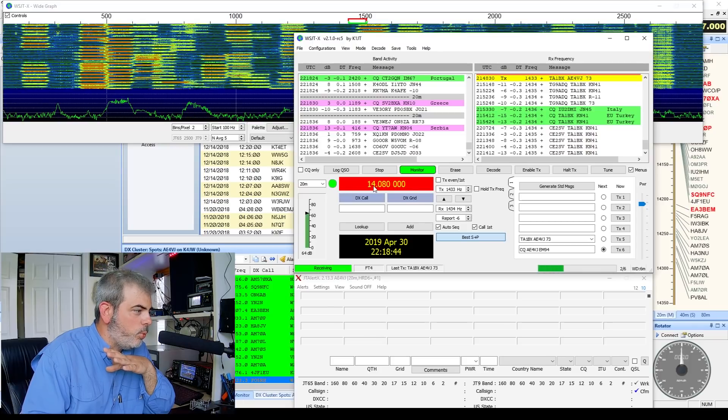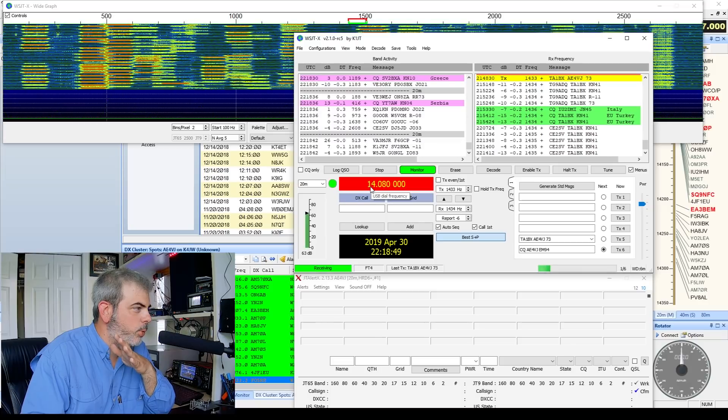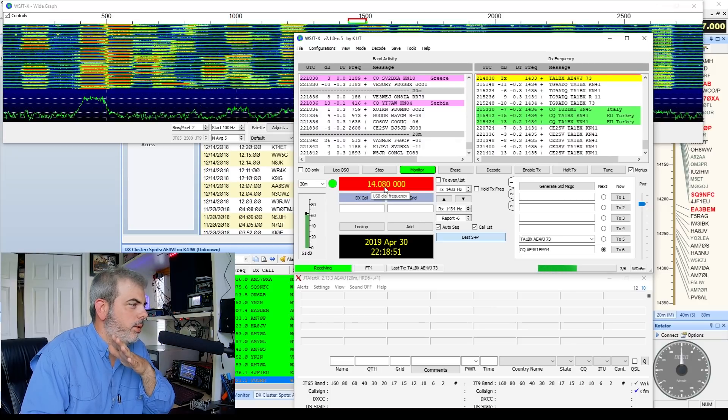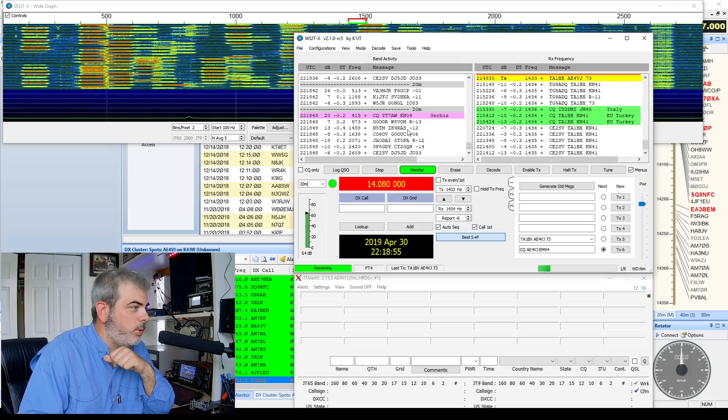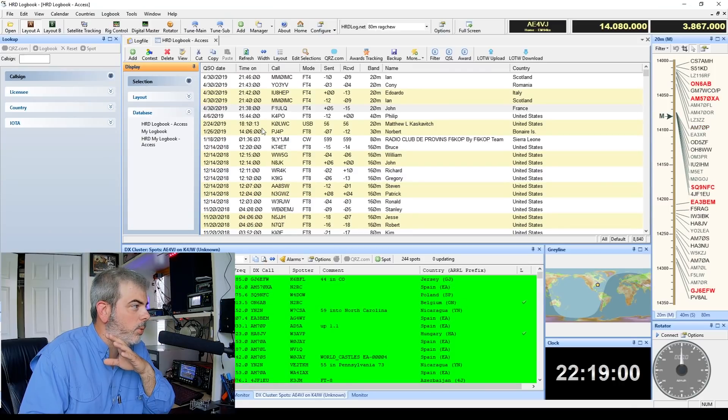This always shows red, but normally FT8 is at 14.070 — they're up about 10 kHz. Not that big a deal, it's easy to find. And as you can see, jumping around, there is a ton of activity.